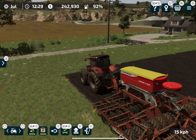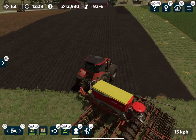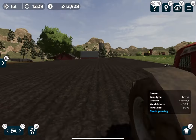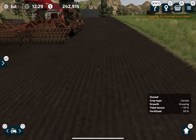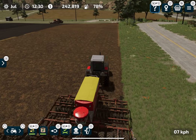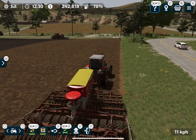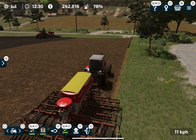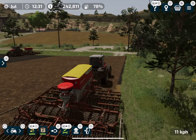This is a very good seeder — it also fertilizes your crop, so you've already done one level of fertilization in a single pass. We're getting a 70% yield bonus on this part of the field, which is really good. I hired another helper to plant more canola, and this Massey Ferguson is handling the other end of the field.